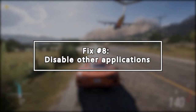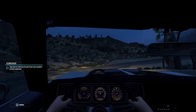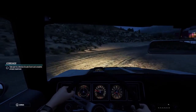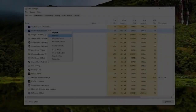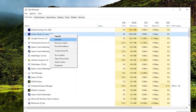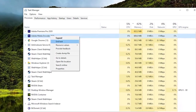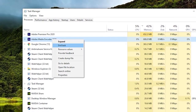If Forza Horizon 5 is still stuttering after changing the graphics settings, another consideration is to ensure that there are no other applications running while the game is active. You can pull up Task Manager by pressing Ctrl+Shift+Escape and see which programs other than Forza Horizon 5 are using CPU, memory, and GPU resources. You should close these unnecessary programs if you don't need them.